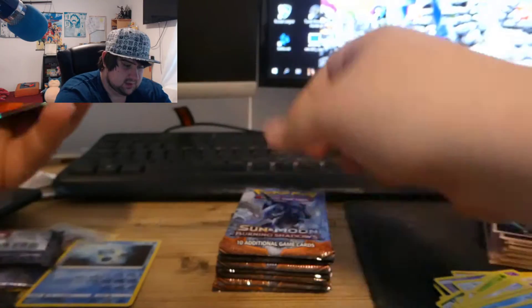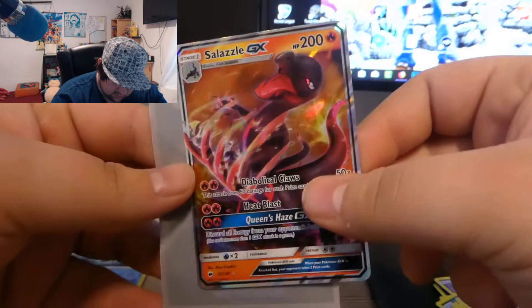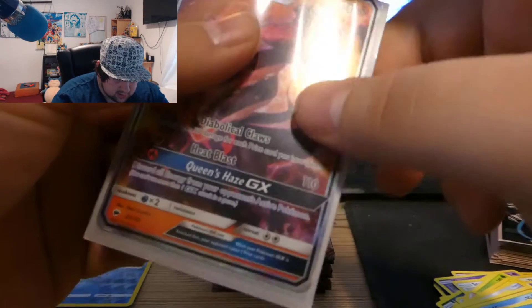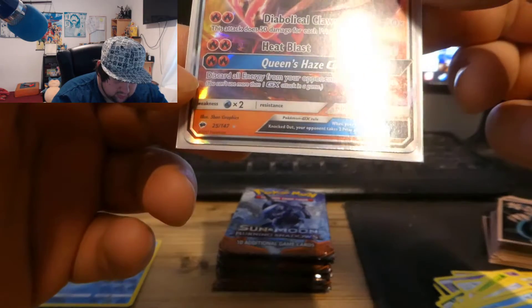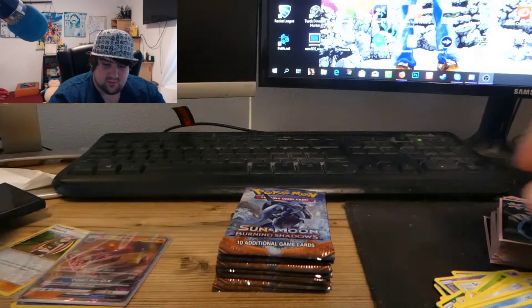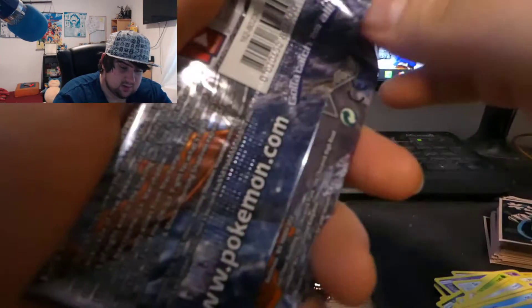Oh, we get a Salazzle GX! We already have that card but I'm still going to take it — I kind of love this one. Heat Blast with two Fire-type energies does 110 damage. That's intense with just two energy, and it's not even the GX attack — that's crazy.